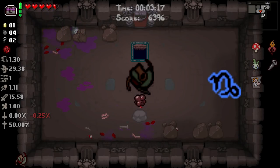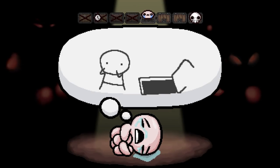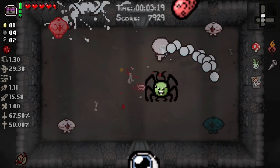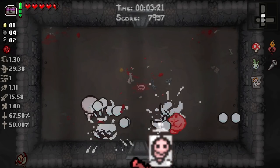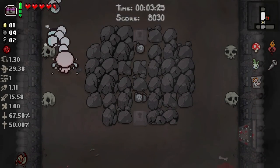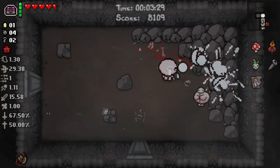Items like Cancer, Capricorn, and Soy Milk will positively affect your tier delay by bringing it down, meaning you'll be firing a lot faster. Items like Polyphemus, Mutant Spider, Monstro's Lung, and Dr. Fetus are multiplying and adding to your tier delay, meaning you'll be firing a lot slower. This also proves why it's so difficult to get a high rate of fire with those items.